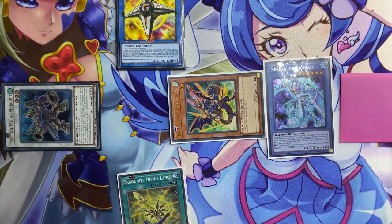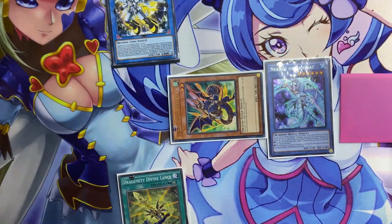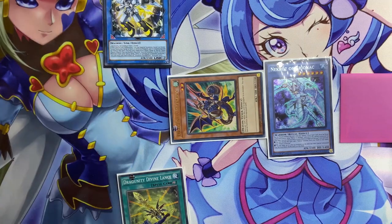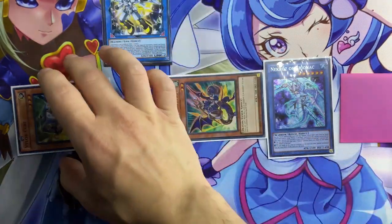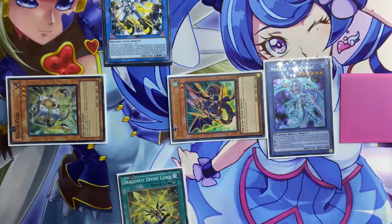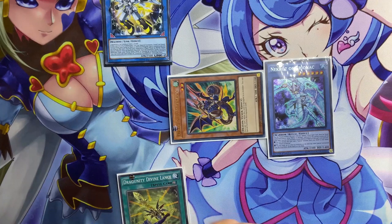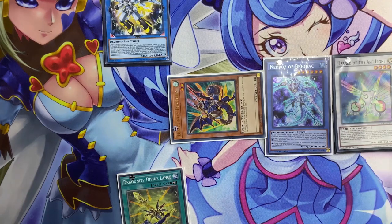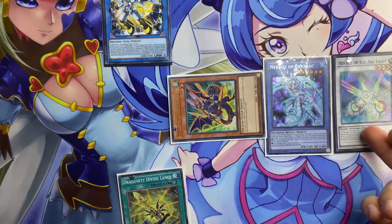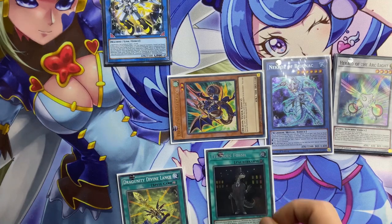Then moving on to summon Needle Fiber. With the effect of Needle Fiber we can special summon Violin Cube from the deck. Using Violin Cube and the token we can go and special summon here from the Arc Light — a synchro monster. Because we are special summoning a synchro monster, with the effect of Violin Cube we can search for Dino Fossil from our deck.